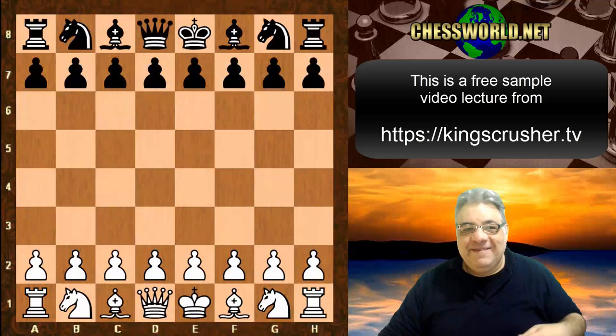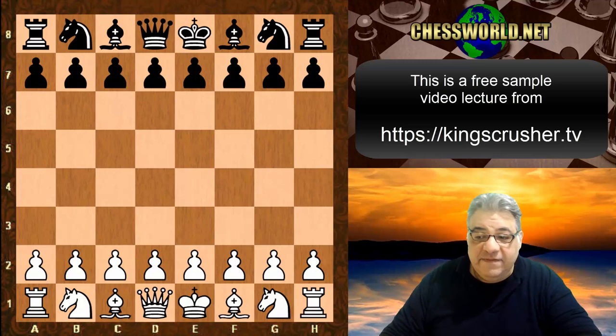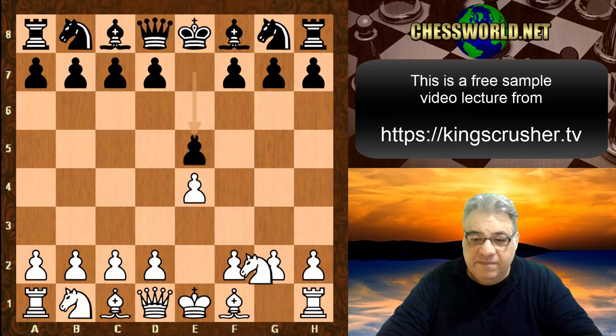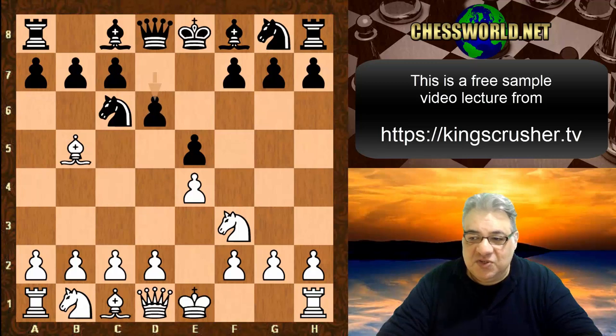In this lecture we see Emmanuel Lasker against Herman Howells, 1894 simultaneous display. e4 from Lasker, e5, Knight f3, Knight c6, Bishop b5, d6 — the Old Steinitz Defense — d4, Bishop d7.